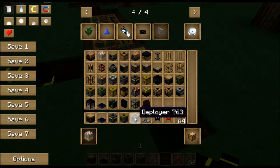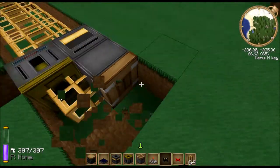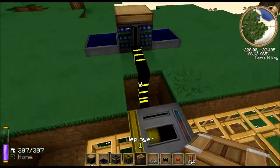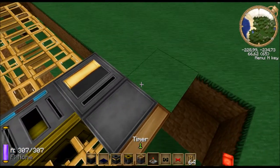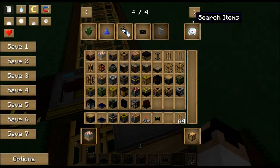Then we need the deployer, which is made with a piston, a chest, some copper, a couple more components, and a piece of redstone. I will also need to dig out here, and then we'll get power going. You can see this one is getting power as well. Then you need some more redstone wire — three should be enough, just across here.